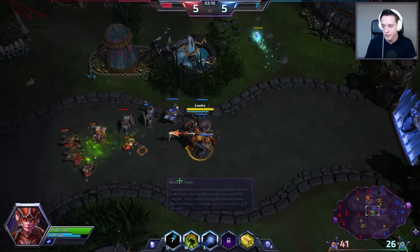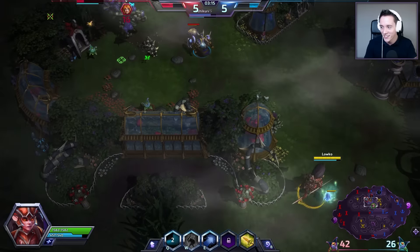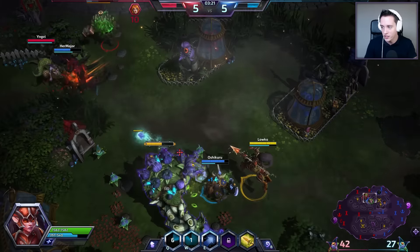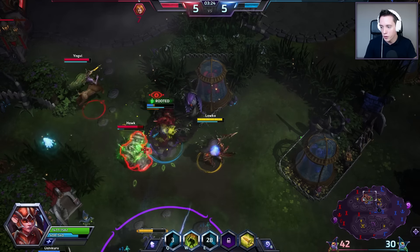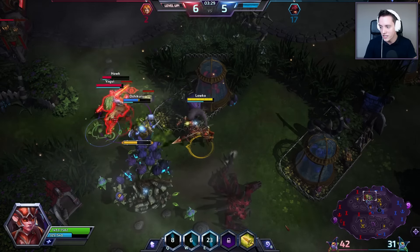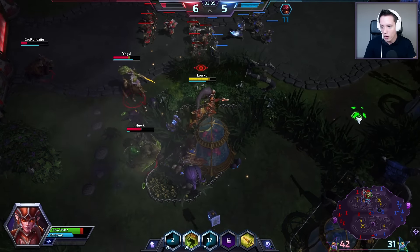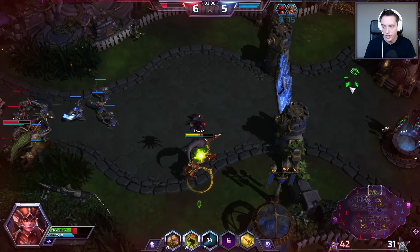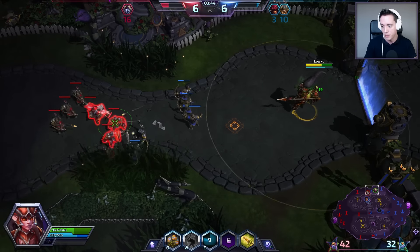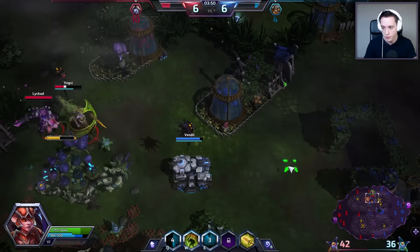Playing and talking at the same time is rough and I especially start forgetting abilities like the W or the E. One thing to note about the Q ability is that it does extra damage to minions because of my first talent selection. But it also works on bosses and immortals and other big creatures. It says only mercenaries and minions, but it also does damage to bosses and immortals on certain maps, so I'm not sure if that's intended.